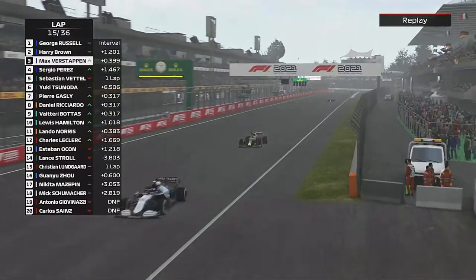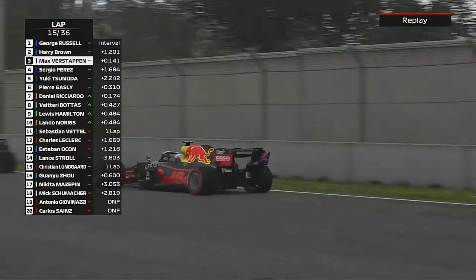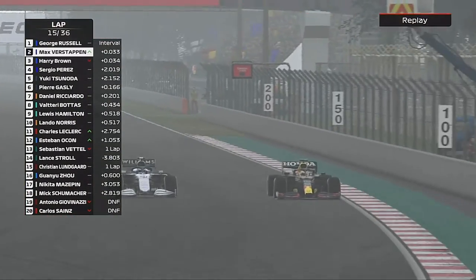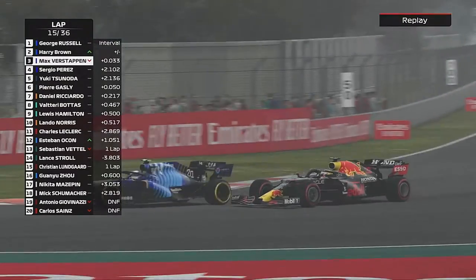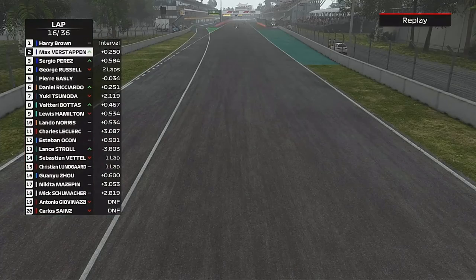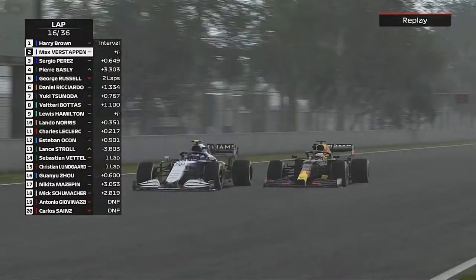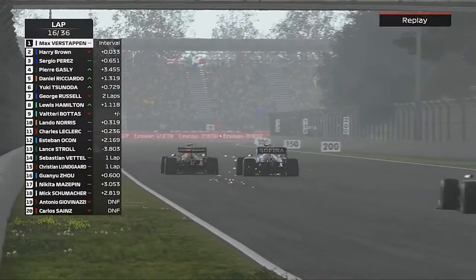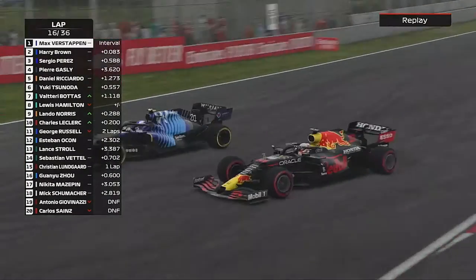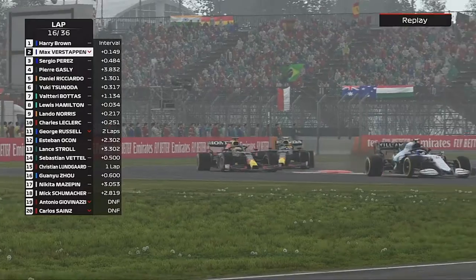Jeff wanted us to pit but we're not going to pit. Now Verstappen has got past Perez and Max is coming up the back of us, but it's not going to be that easy, I'm afraid Max. He goes again to the outside, thinks he's got us — but he hasn't, as we go back down the inside and keep the position.